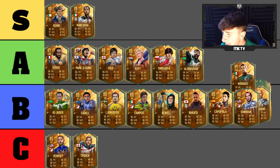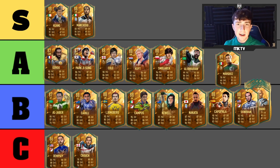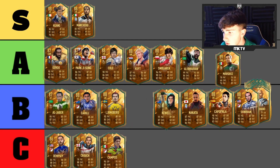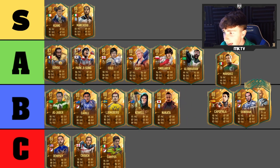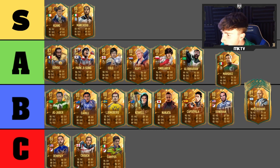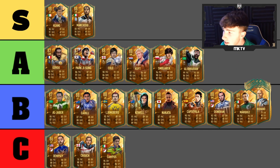Next is Marquez. I haven't seen this card enough to give him any higher than what I'm about to give him. I think it has to be between B and C. He can play center back which does help him a little. I also realized I need to move Campos down to C tier — he is usable but needs to be lower. So Marquez goes in B tier — not the worst, not the best.